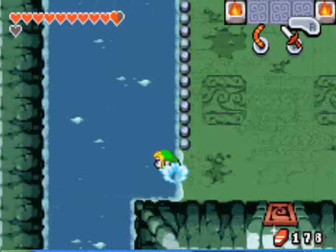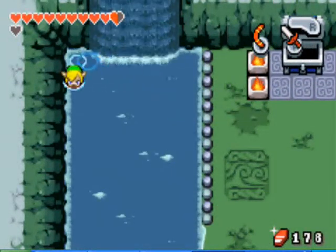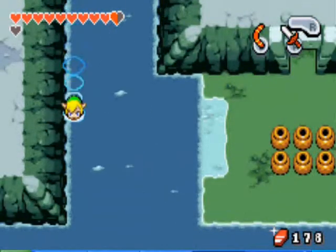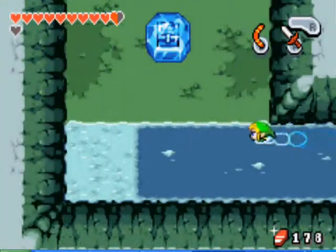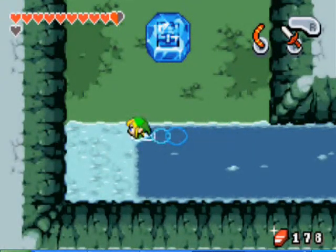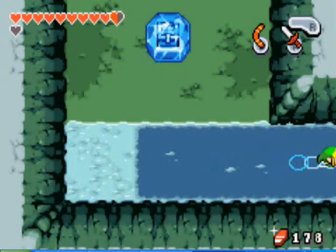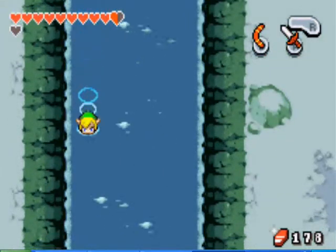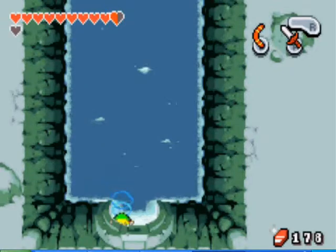Now you can swim. Press A to go faster, and B to dive. Head down. For right now, you can't get that chest — you need an item we're going to get in the next dungeon. So from there, just head down and exit.